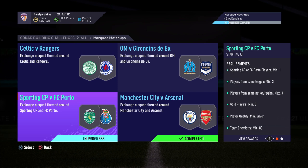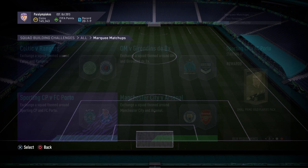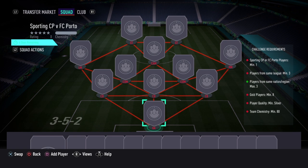Requirements down to the side: Sporting or Porto players, minimum 1 — that is fine, you'd expect that. Players from the same league, minimum 3 — not too bad. Players from the same nation or region, max 3 — that is the annoying one, it really limits what you can do with chemistry. Gold players minimum 8 with silver minimum quality, so you'll end up using 3 silvers and 80 chem, for a small prime gold players pack — which I believe is 3 rare, 3 non-rare. Pretty nice pack.